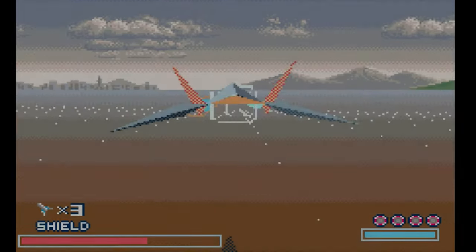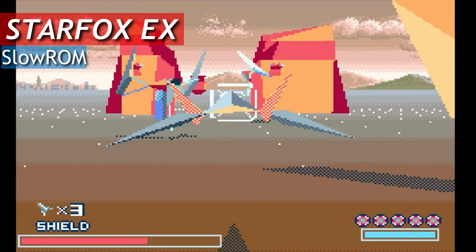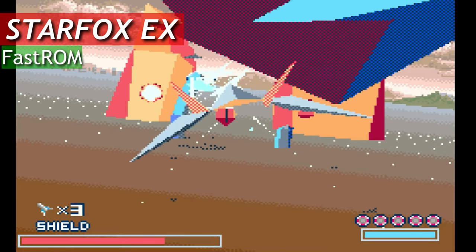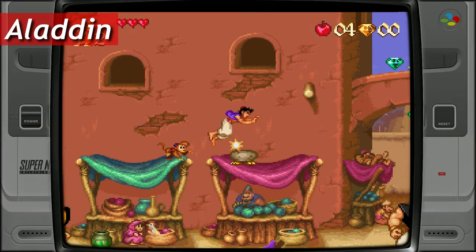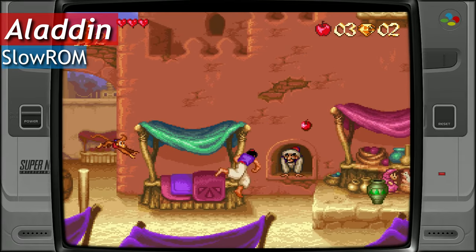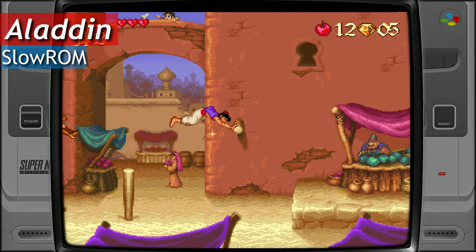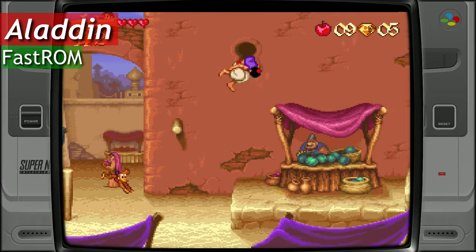We can use this same method to patch other games too. From the original Star Fox, we can create Star Fox X, which also has a FastROM version. Notice how it's slightly smoother. Or how about Disney's Aladdin? Did you see that? Same again from another drop. And here's the FastROM version — silky smooth.